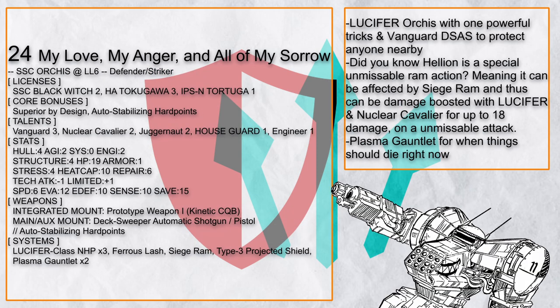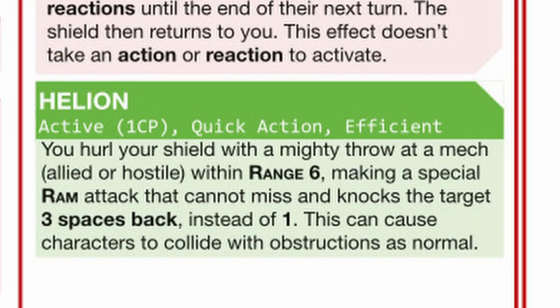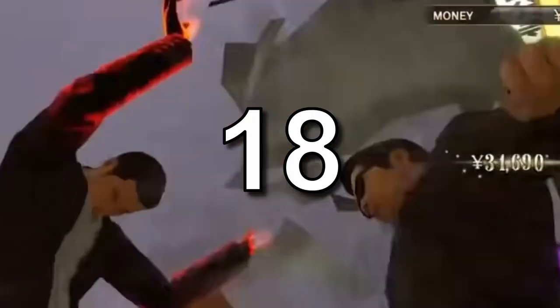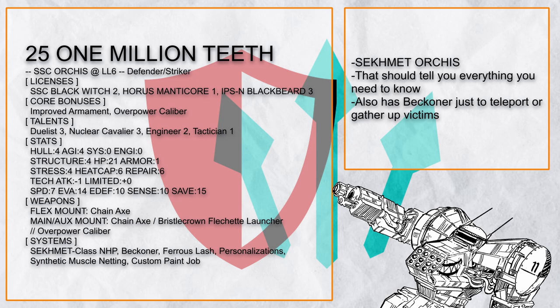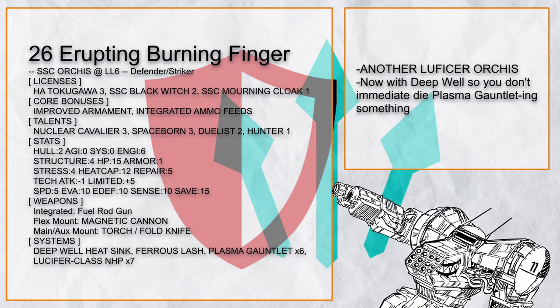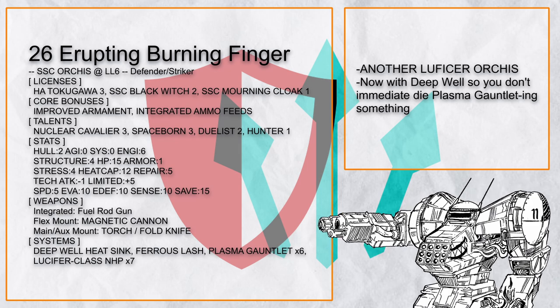My Love, My Anger, and All of My Sorrow is a Lucifer Orcus that provides active defense by shooting anything that gets too close with Vanguard. Also, remember how Helion is a special ram attack that cannot miss? Well, with Siege Ram and Lucifer when in the danger zone, it's now a special unmissable ram attack that can deal up to 18 damage, and if the target still isn't dead somehow, you have Plasma Gauntlet. 1 Million Teeth is a Cicomet Orcus — if you are in the middle of protecting an ally, do not press that cat-shaped button unless you want to fail at your duty; otherwise, go murder shit I guess. And finally, there's Erupting Burning Finger — another Lucifer Orcus build where you can basically do anything from the previous Lucifer build, but now with Deep Well so you can Plasma Gauntlet without immediately dying.